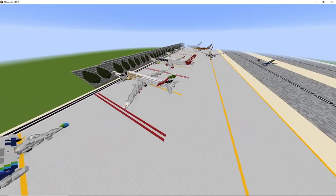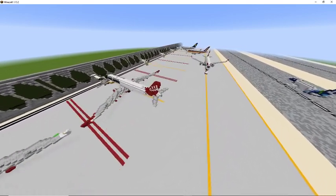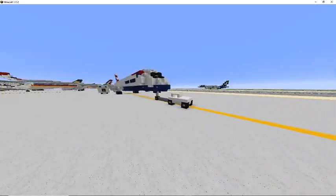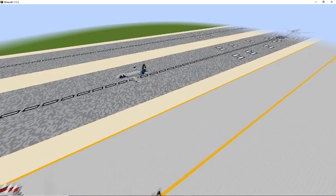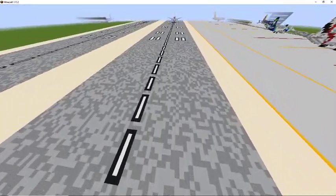Jetways — you can feel free to use any tutorial jetway if you want. And if you can also get some custom ground vehicles as well, and maybe some ground markings for the gates, and a nice detailed runway like this, that can get you more points as well.